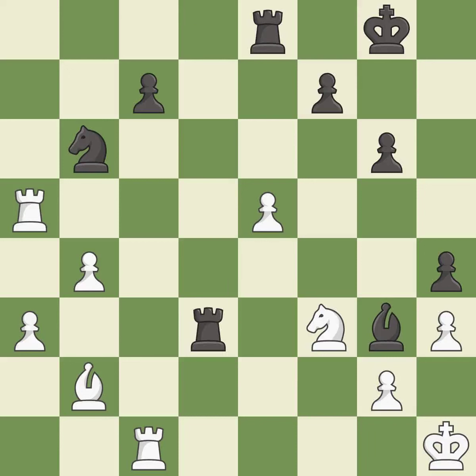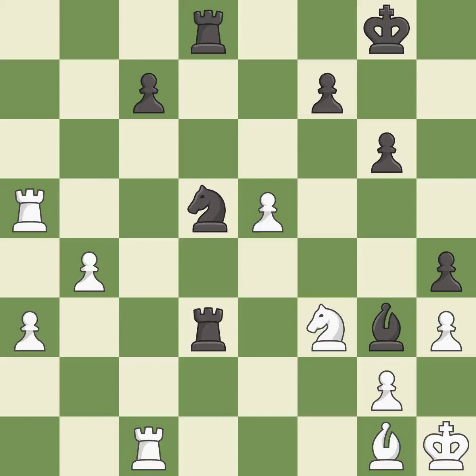Takes back — it is best. This moves the bishop to a more active square, making it gain scope — it is best. This wins time by threatening a bishop and forcing it to move away — it is best. This moves the bishop to safety — it is best. This defends the attacked pawn — it is best.